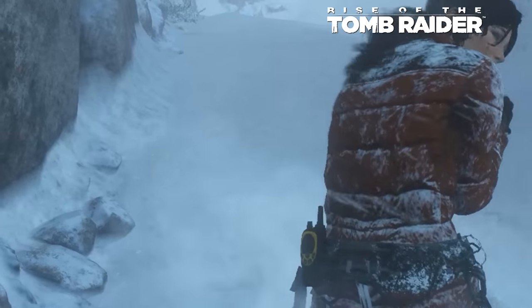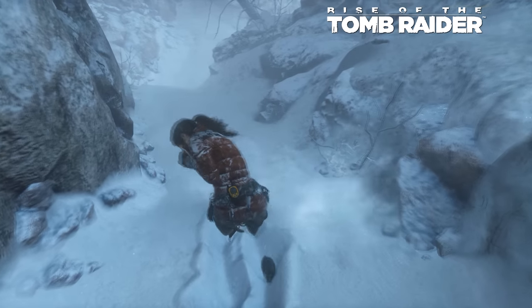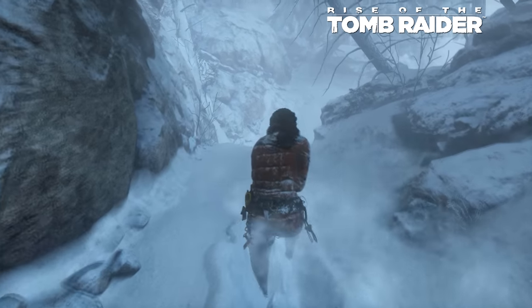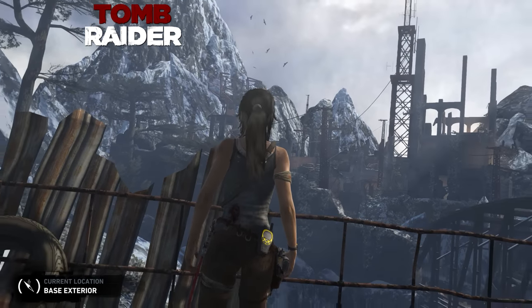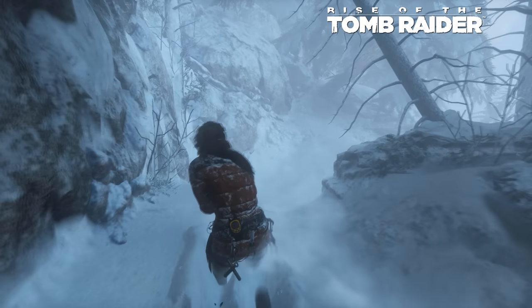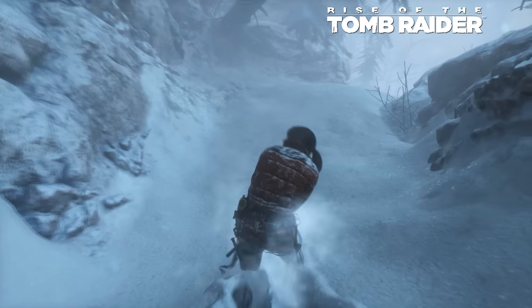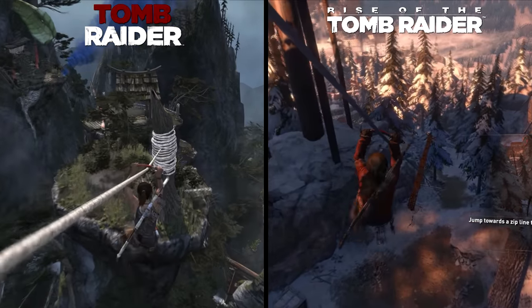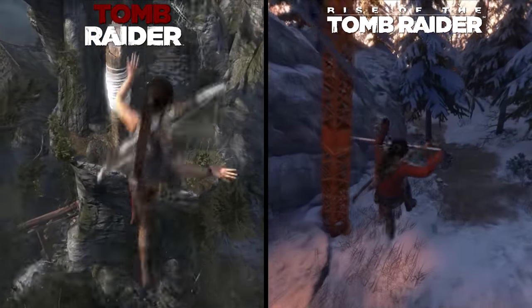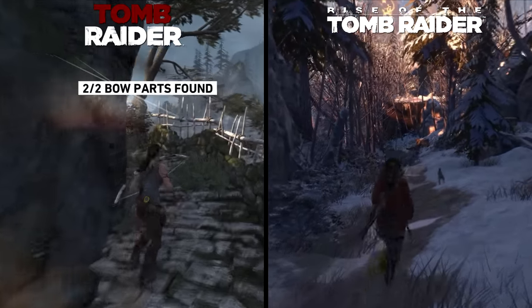One nice touch added in Rise of the Tomb Raider is how snow particles actually accumulate on Lara's hair. Speaking of snow, the snow tessellation in Rise is an amazing effect — while not perfect, it makes for a more immersive experience as Lara struggles to move through deep snow. In terms of actual character movement, both games look great. There are some awkward jumping animations that allow direction changes in midair, but the overall design looks great in both games, with slight improvements to various set animations in Rise.